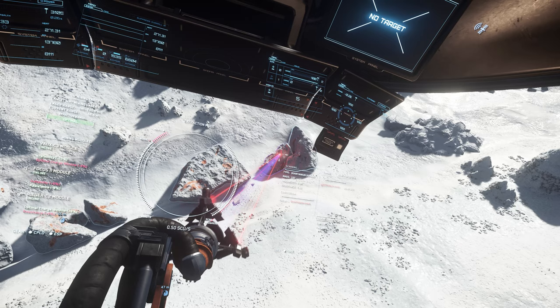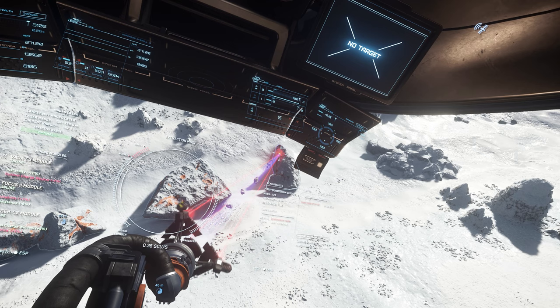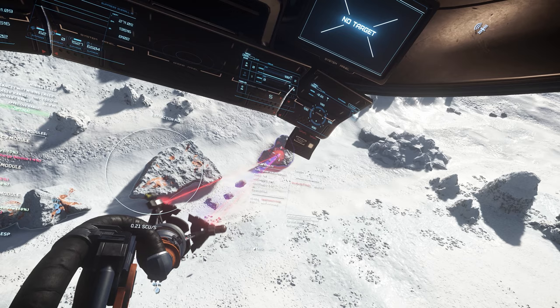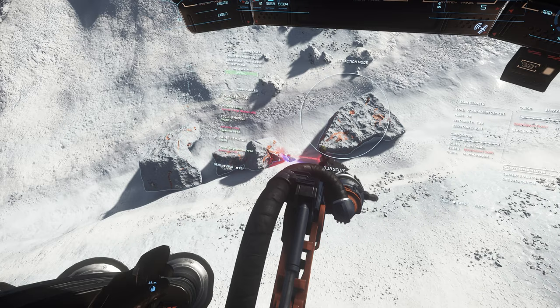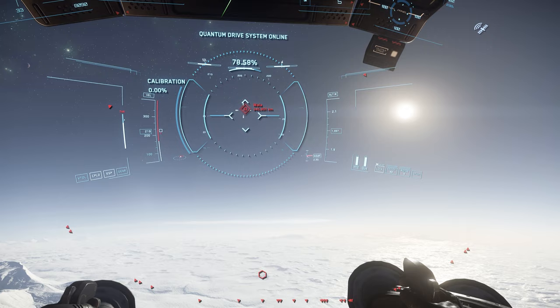Now we've been fairly fortunate with the break for this rock. Anecdotally, I find it helps to stay out of the red when you're breaking it — it seems that when you do that, it drops a higher percentage of pure quantanium rocks, i.e. you get a better break. In this case it looks like we've picked a pretty much perfectly sized rock, as the cargo bay is getting more and more full of pure quantanium. I know there's a little bit left in there which I can just use to top her up. That's the Prospector full, and so we'll start heading up.